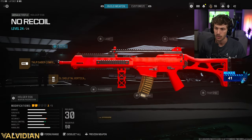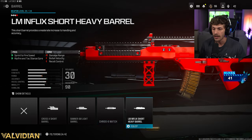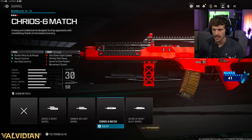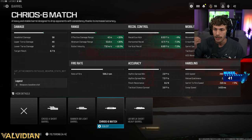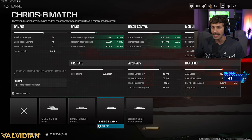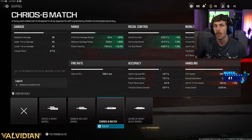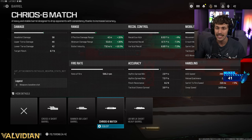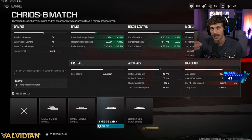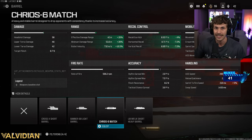For the barrel we're adding the Chariot Six Match, which is going to severely bump up range and add a lot of recoil control. You can see why this gun is so good at range — a 20% increase to damage range means our effective damage range is now 42 meters. At 42 meters it starts to take more shots to kill, and our minimum damage range is now 53.6 meters — beyond that, additional shots required won't increase further.